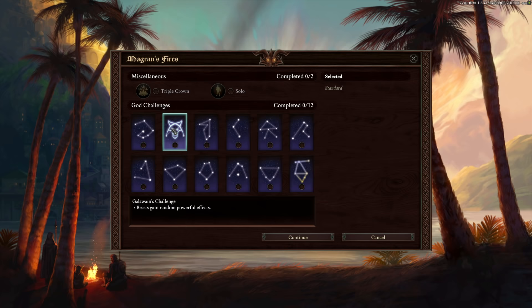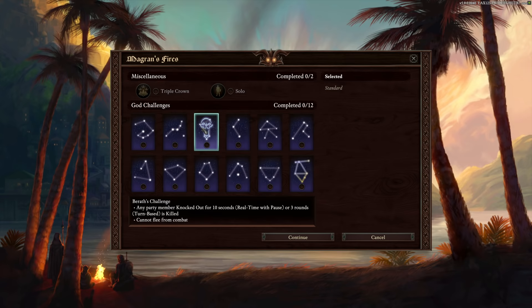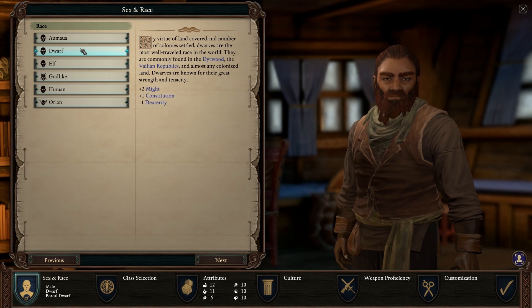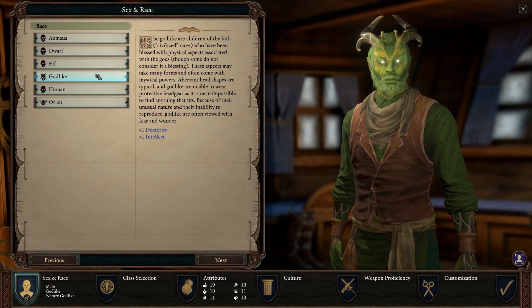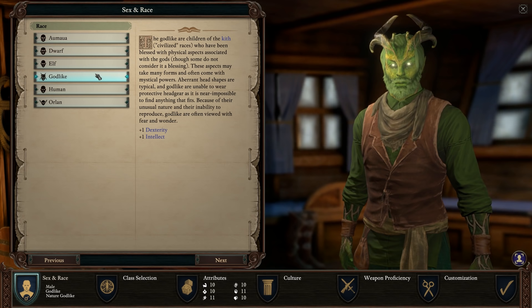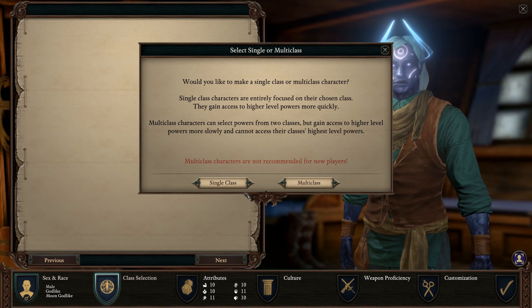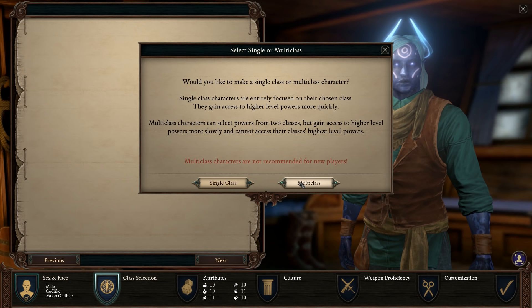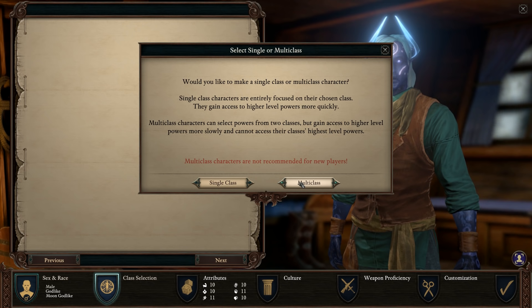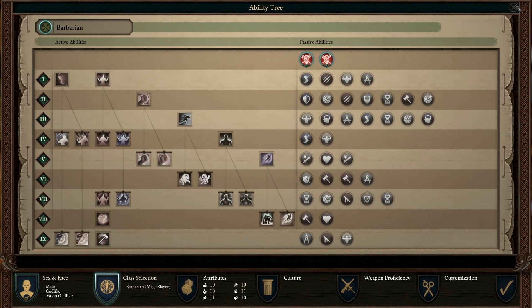Character creation is vastly improved over Pillars of Eternity 1. You can multi-class, but you have to choose that at character creation — it's not like other CRPGs where you pick other classes as you level up. There are now visible progression trees, which is my biggest gripe about the original: it required tons of knowledge because there was no tree showing what abilities you'd gain at each level. Pillars of Eternity 2 addressed that, making character creation vastly better.